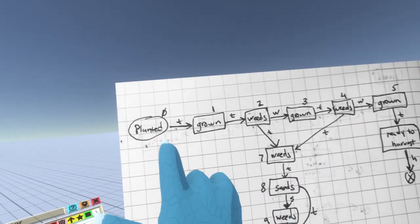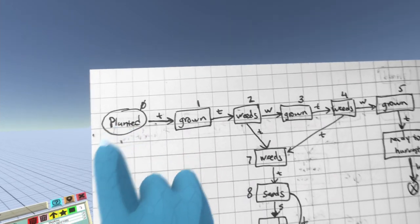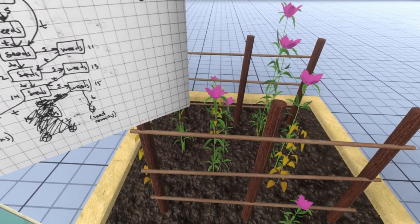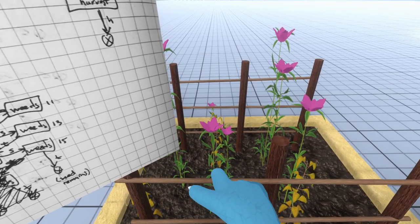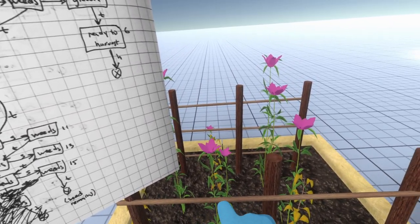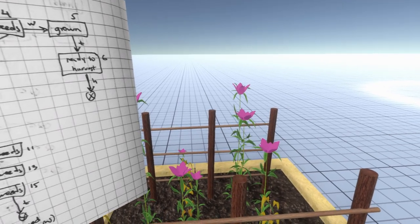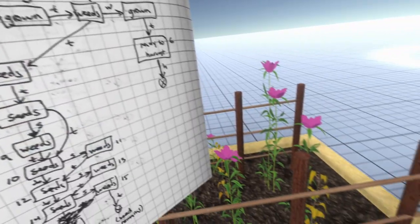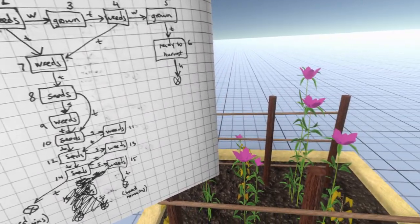Let's start by thinking about this section of the flowchart. When you plant the flax bed, basically nothing is in the bed except for the stakes and the dirt. After a period of time you get growth — these flax plants should gradually appear. The alpha for the material is going to go from zero to one over a period of time. The same thing applies with the weeds and seeds — when they appear, they fade into existence.